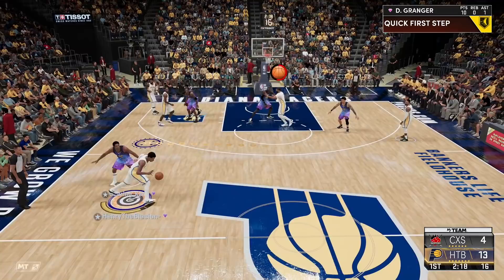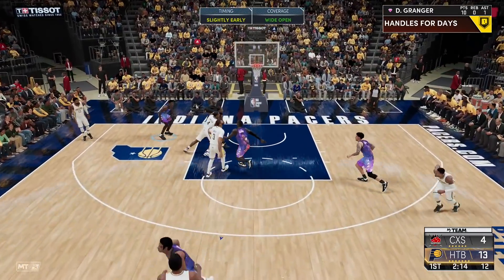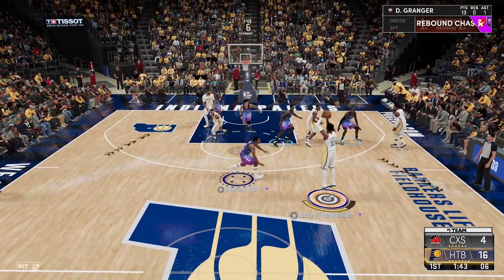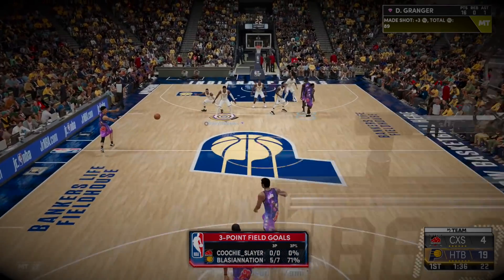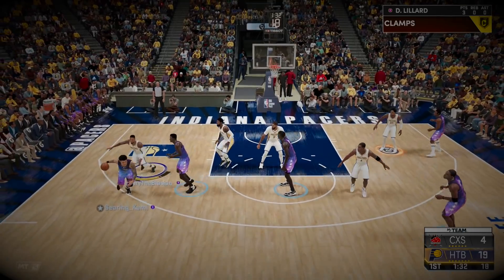We got takeover — if I can get open just a little bit, crossover him up, I'm pulling once again. Bang — there's Granger. We're running, got circus threes, stepping back — not a green... yes it is! Oh my goodness. Offensively there's definitely nothing to worry about with this card. He's also got gold clamps on defense, so this card's looking kind of crazy.